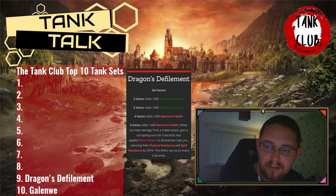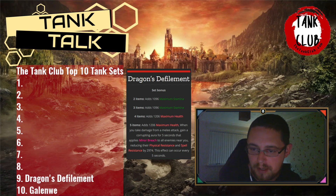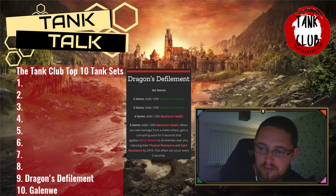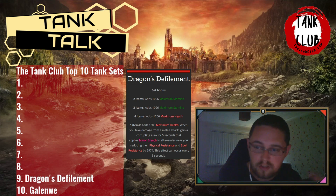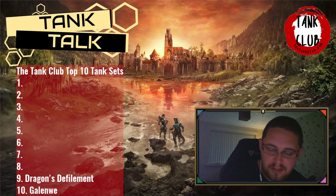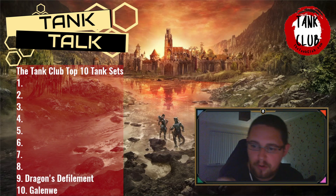Dragon's Defilement isn't very useful for console players because you can't quickly switch gear between add pulls and bosses. On PC you've got add-ons like Dressing Room where you press a button and switch. If you want to optimize a raid and kill add pulls fast, use this on PC. On console it's less essential just because it takes too long to manually switch.